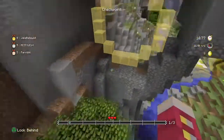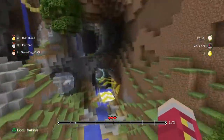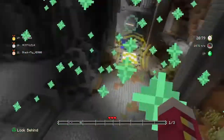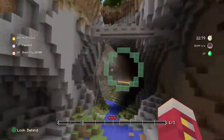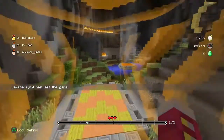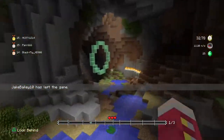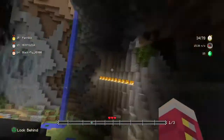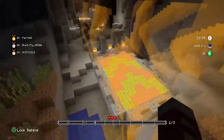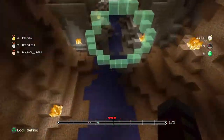Here we go — you have to go through these hoops basically, and the more hoops you get the more points you get. Different colors mean more points. There are three colors from what I've seen: green, yellow, and blue. They're all different sizes, so obviously the smaller they are the more points you'll get — like these blue ones over here. Let's grab one of these thermal boosters.